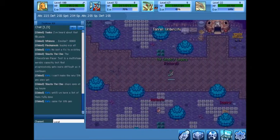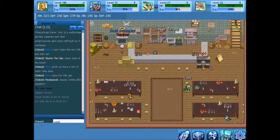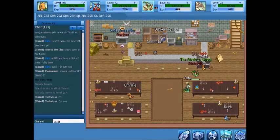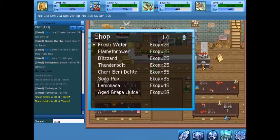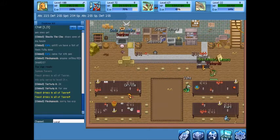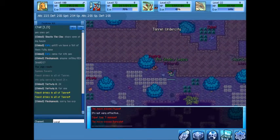Going back this way, there's another house here — this is a specialty area known as the Tavern. Staff actually added a mechanic where you can buy drinks, use them, and become confused — basically get drunk. It requires Ecop, but yes, you can actually become drunk in PMU. Amazing.